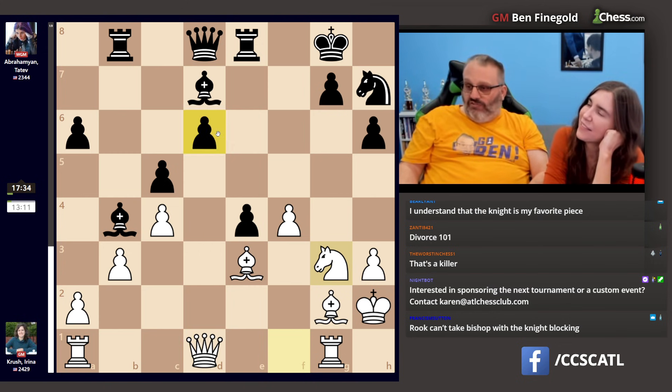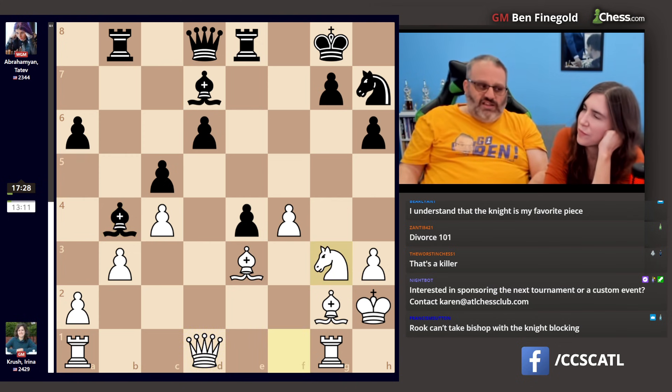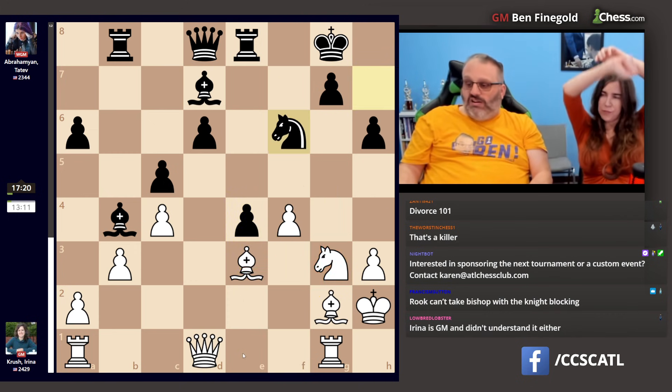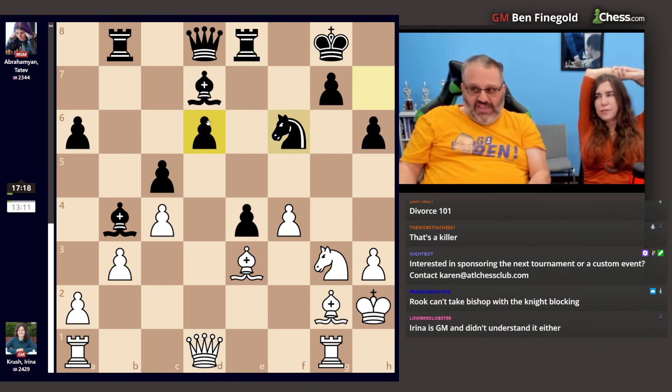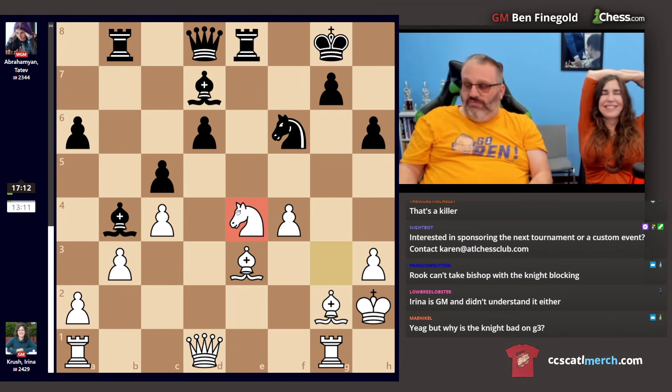Knight g3 is a very bad move because it stops white from taking this pawn for free, which is what she should have done last move. Now she can't do it. She knew she was attacking this pawn and thought 'my knight's better here because it's active, and when my opponent plays here I'll take the pawn' — but she can't. Now she's in trouble. She played g4, that was the only move.